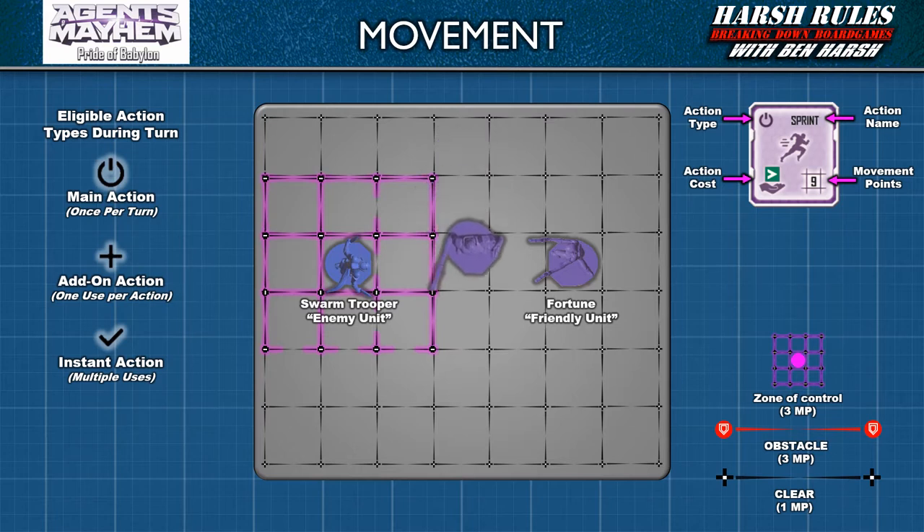It's important to note that with each move, the miniature can change its facing. When entering a new space, the flat edge of the miniature's base must be flush to one of the lines in the space. The flexibility to change a miniature's facing with every space they move into allows players to easily navigate them across the map.